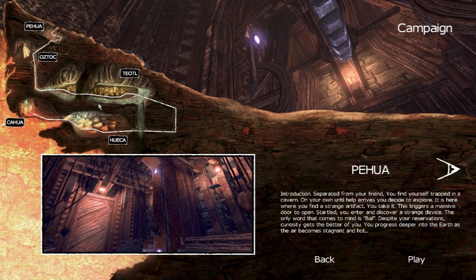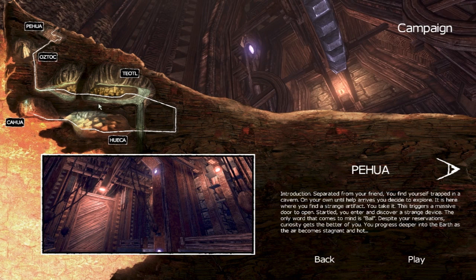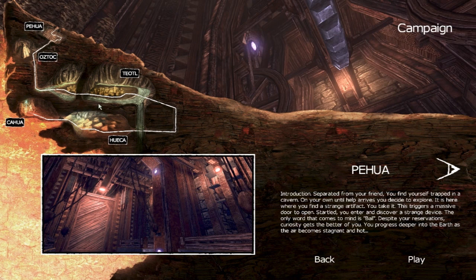Introduction. Separated from your friend, you find yourself trapped in a cavern. On your own, until help arrives, you decide to explore. It is where you find a strange artifact. You take it. This triggers a massive door to open. Wow, these sentences are really short.